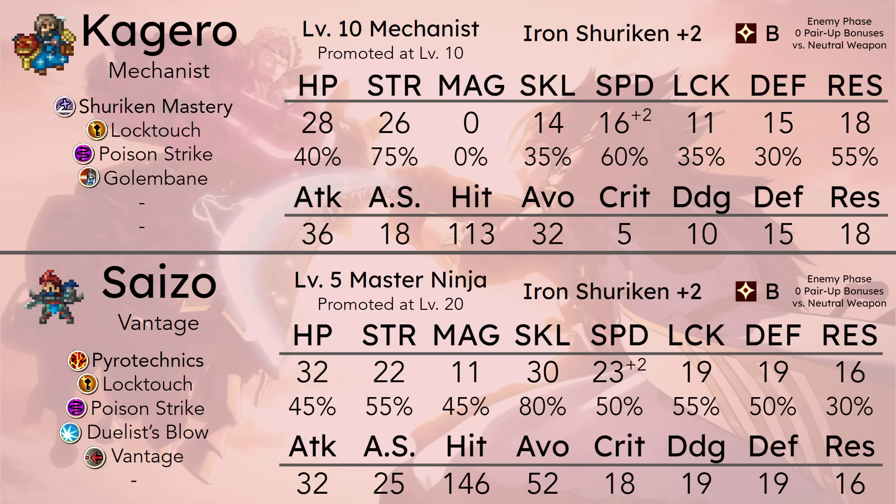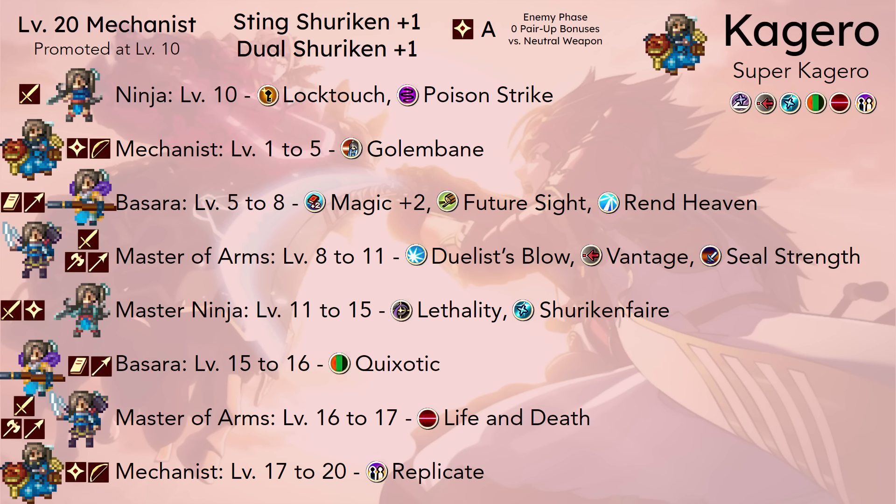You need to invest a lot more to get her going, and that's why Hinata is so useful for her, and that's why late promoting does not help. But as a standard Mechanist, she will do just fine in the late game. There is one other specialized build you can do: Super Kagero — the Vantage Life and Death build. You need to go out of your way to get four level 15 promoted skills: Shuriken Faire, Quixotic, Life and Death, and Replicate, alongside Vantage. The game plan is to Replicate Kagero so she can dual strike off of herself, effectively multiplying her damage by 1.5. Vantage allows her to attack first on enemy phase when below 50% health, and Shuriken Faire and Life and Death together give a plus 15 damage stack, with Quixotic adding 30 points to hit rates.